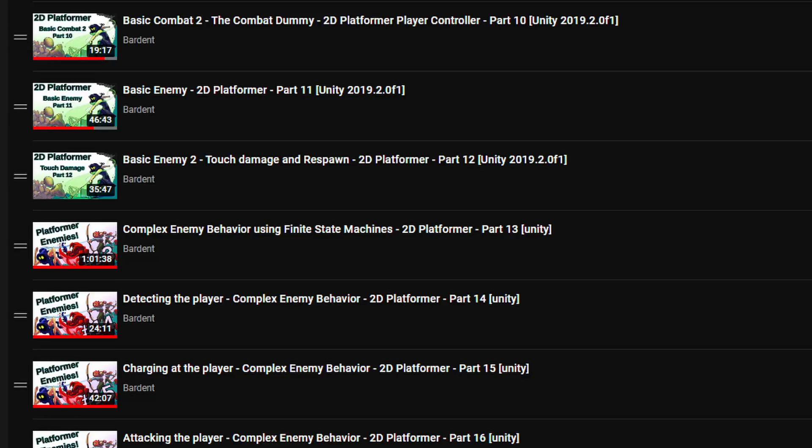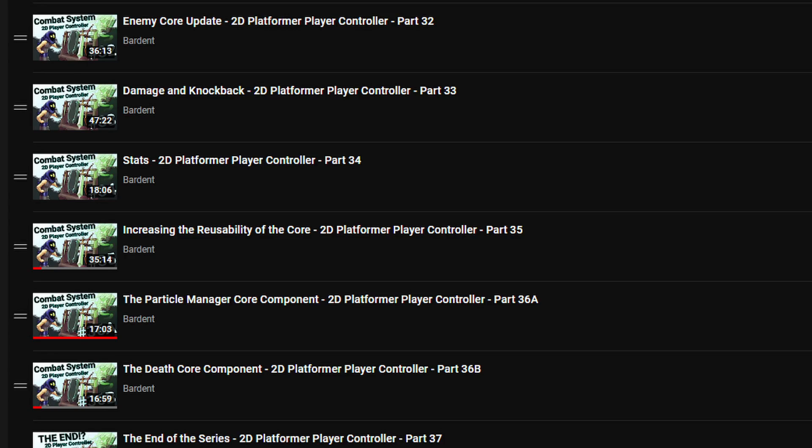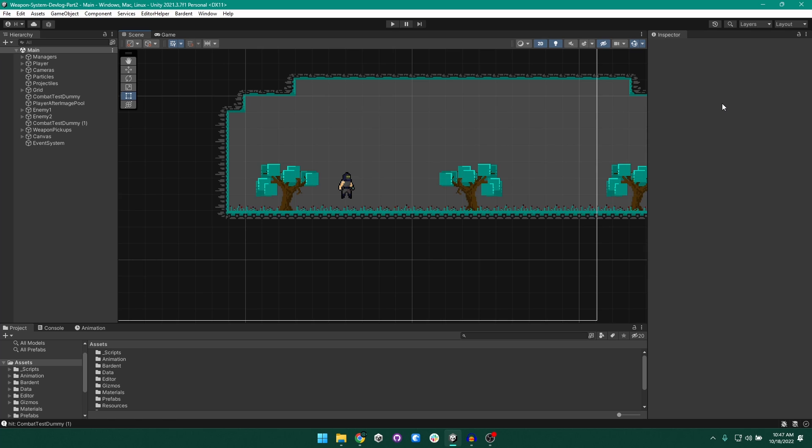The first thing to mention is that this series continues off of the player controller series I did before this, but you don't have to work through that to follow along in this one. I will provide a starting state for this project that includes the player controller we're going to work off of, and you should still be able to get a lot of experience from this series. Before we look at the weapon system, let me give an overview of the player controller in case you are just starting here.